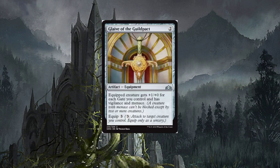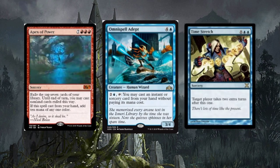Glaive of the Guildpact — two-drop artifact equipment. Equipped creature gets plus one/plus zero for each gate you control and has vigilance and menace. Equip for three. Not bad — definitely good in limited. I think this is actually the first equipment we've seen so far in this set, and I'm just happy we have something with equipment and auras.